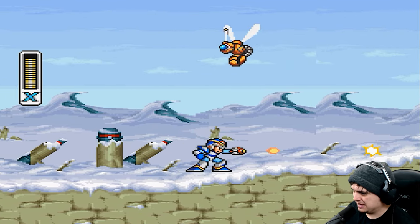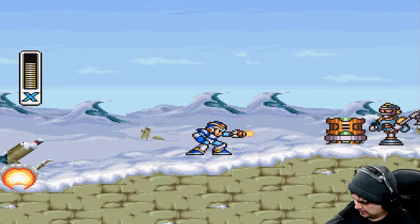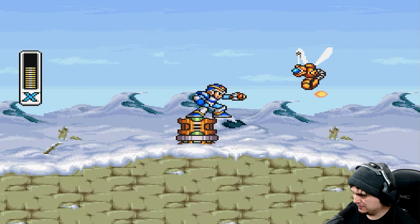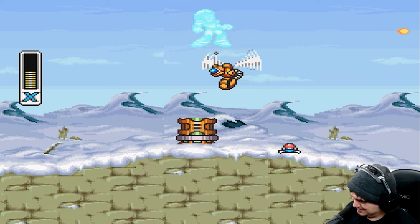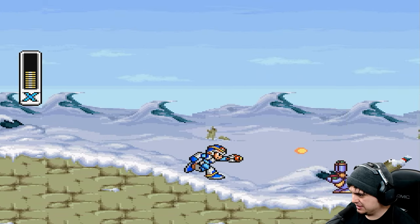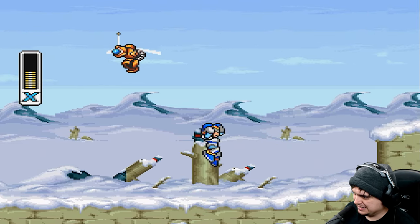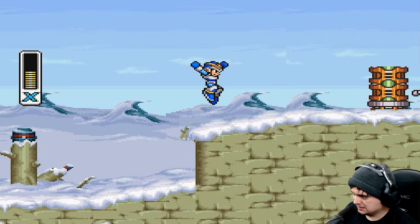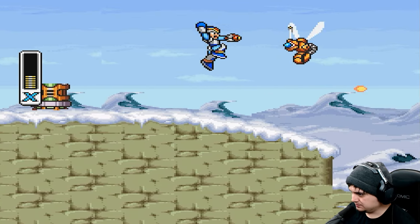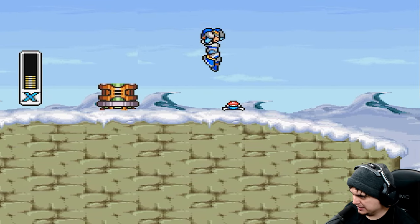We have actual enemies this time. Come on. Are you kidding me? This guy's literally going to kill me. Let's see if we can get this guy. Got rid of them. Get rid of the rabbit. Another rabbit. I can't aim upwards for some reason. Who cares? Push on forward. We're gamers, right? We've played a couple video games in our lifetime. We can get past this.